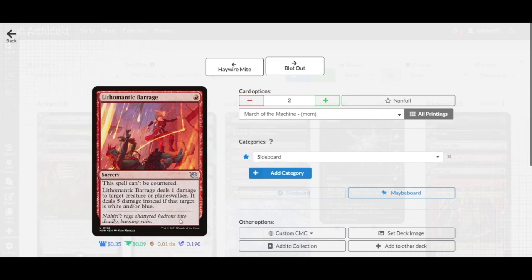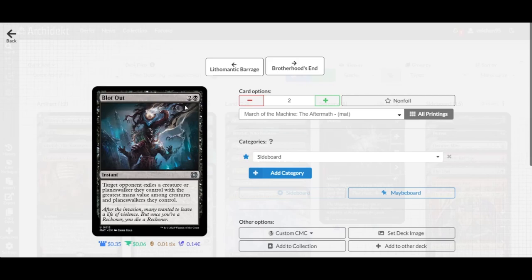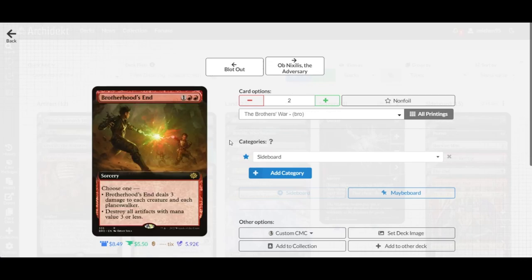Two copies of Thematic Barrage, which deals five damage to target white or blue creature or planeswalker and can be countered. We also have Bloodout, which targets an opponent's planeswalker or creature with the greatest mana value among creatures or planeswalkers they control — a good utility card from the Aftermath set. Two copies of Burn Down the House to potentially wipe the opponent's board before you rebuild your own.